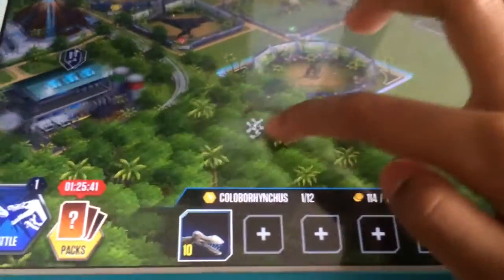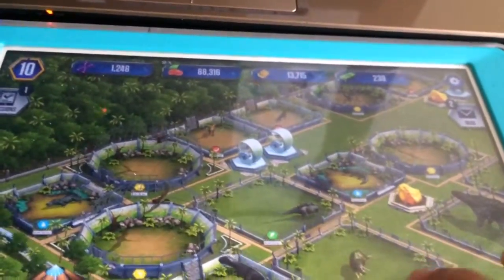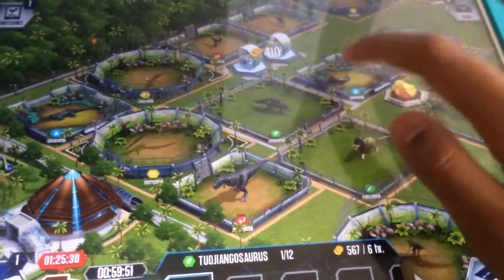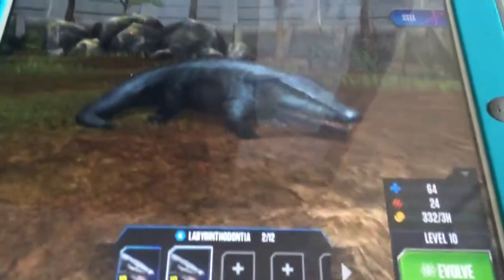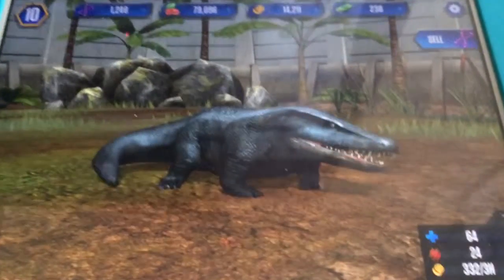I already collected my biscuit pack, so I activate this. Never mind about that — I'm only here to hatch the Lady Brintodontia. I'm going to feed my Lady Brintodontia to level 10. Guys, I reached Lady Brintodontia to level 10, and in the next video they'll be evolving. I'll see you in the next video — bye bye!